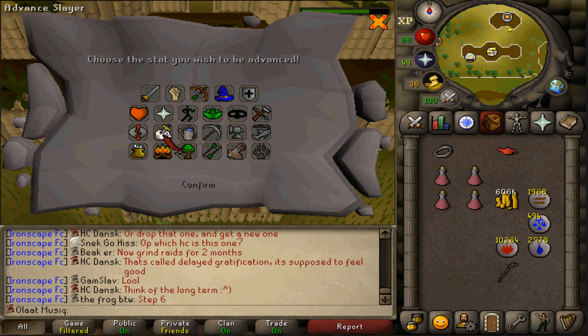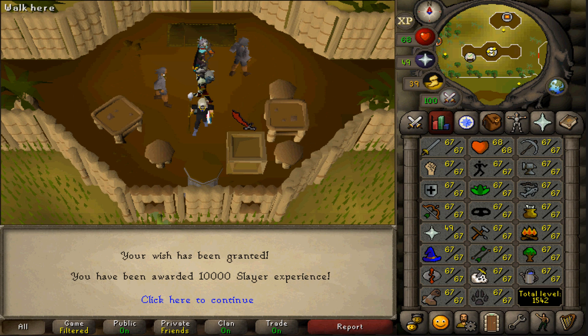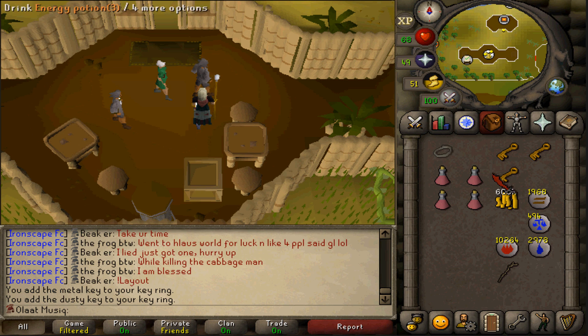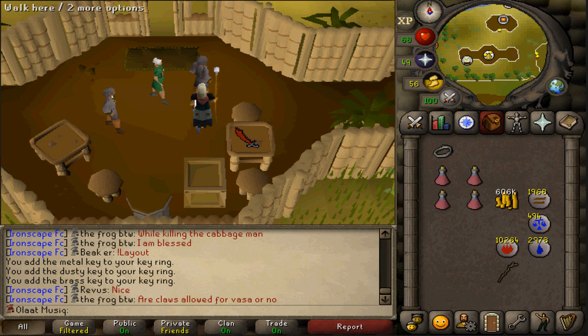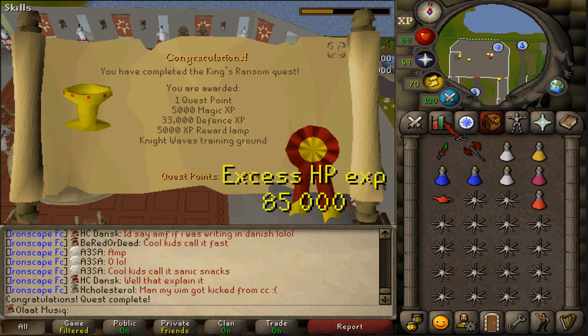Similar to the huge combat experience reward from Monkey Madness, this means I'll need another way to get Slayer XP, and XP lamps are always very helpful since I really don't like doing Temple Trekking. That was also the reason I just completed A Tail of Two Cats — also saved up for backup XP. And One Small Favour was a quest prerequisite for two quests, one of which I want to complete right now — obviously King Ransom.